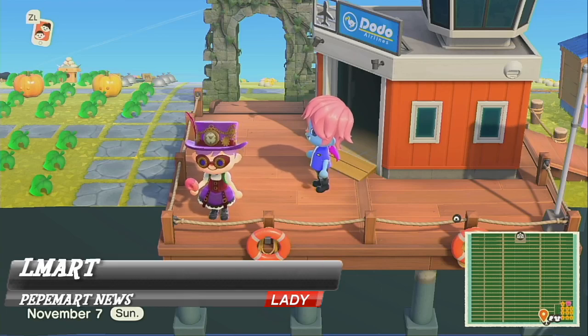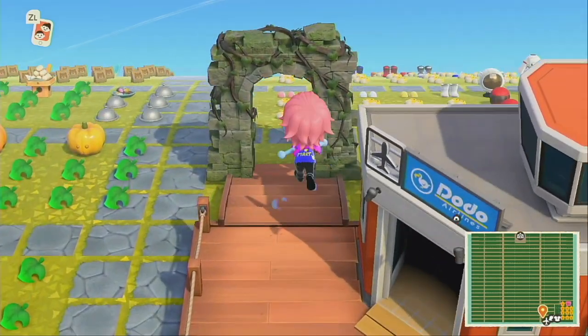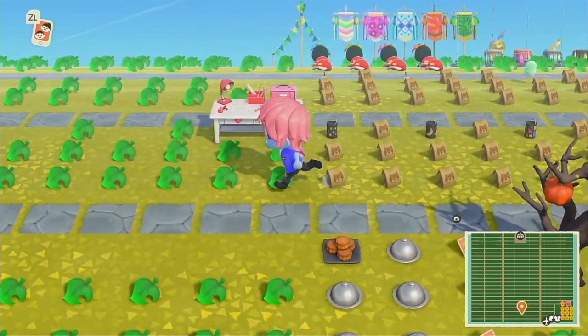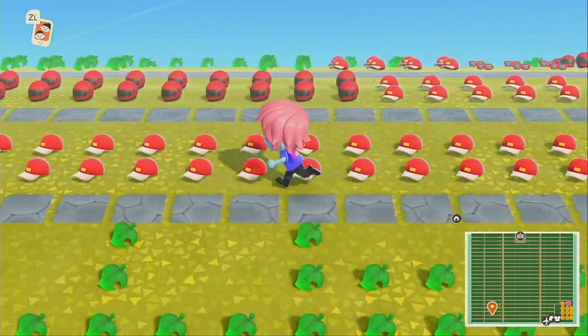This is Lady Cabbage. Right now I am on one of our oldest islands, it's called El Mart. It has a lot of indoor items and then it also has a couple of updates added onto it, and there's some clothing. So let's get started — I'm gonna go ahead and run to the other side of the island.